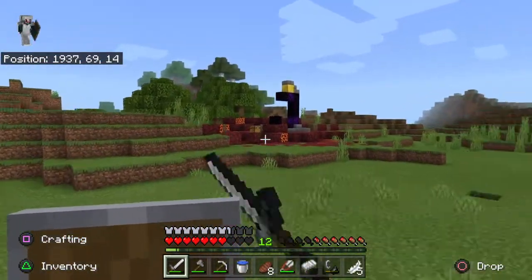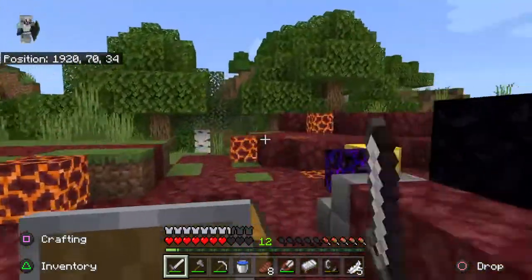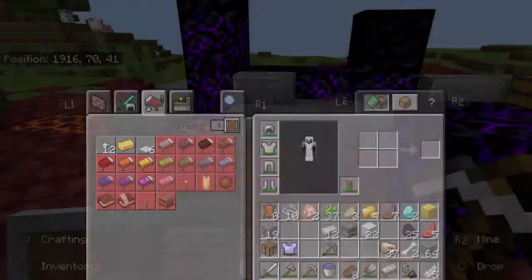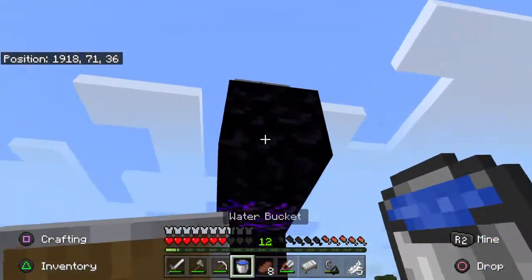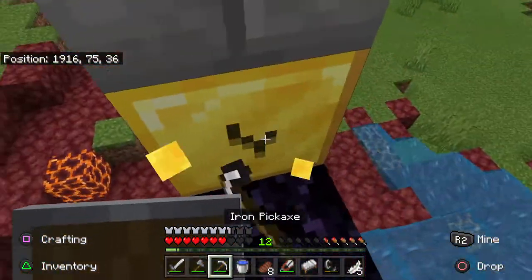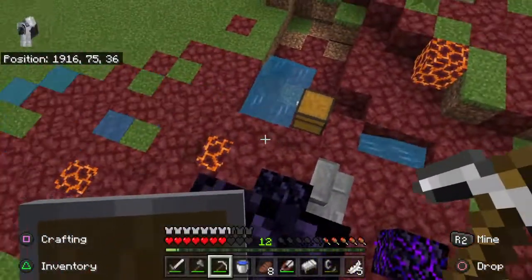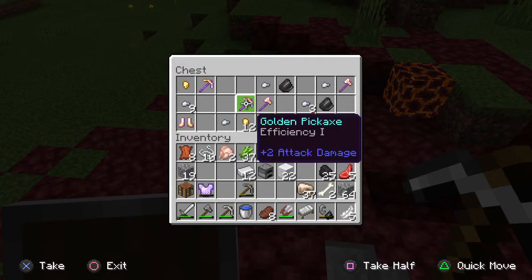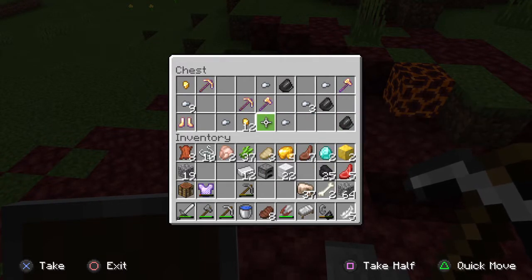I know there is a possible chance there's a god apple — a.k.a. golden apple — inside that chest. I really hope I can get a lot of obsidian from this chest. Efficiency three, efficiency one, fortune one — yeah, it sucks.